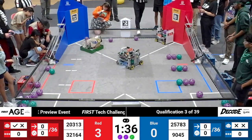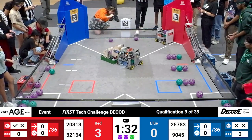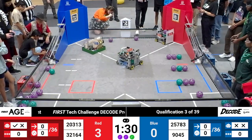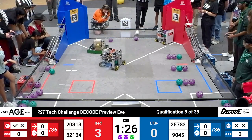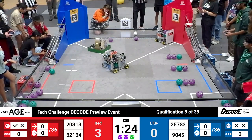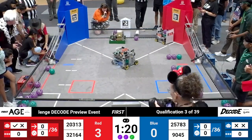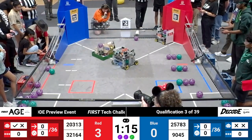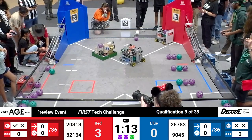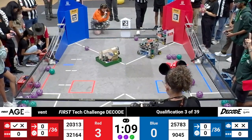Across the field in Red, 2313 Mustang Robotics. They have several artifacts loaded up inside the body of their robot. They load artifacts in a hopper style mechanism on both sides — they've got the green ones on one side and purple on the other. Not sure if that's coincidence or if they've designed an indexer to help them launch the correct colored artifact to earn additional pattern points.